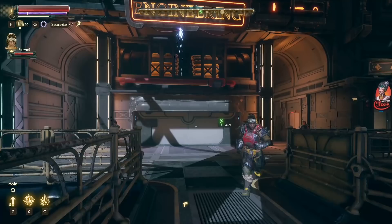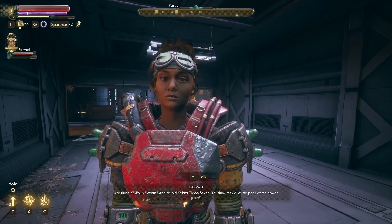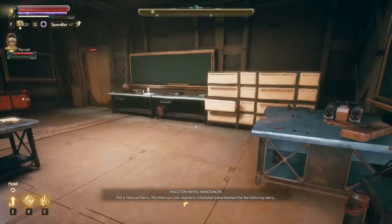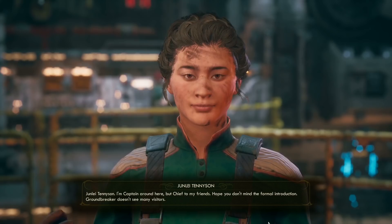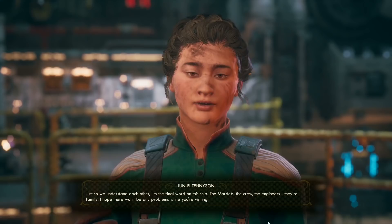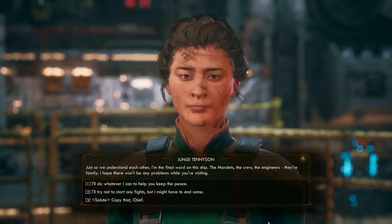It looks like it's really hot in here — there are heat waves in literally every direction. We find Junlei Tennyson. She says she's captain around here, but 'chief' to her friends. Groundbreaker doesn't see many visitors. Nice to meet you — nice place you've got here. 'No it isn't, it's a mess. But it's my mess, so I'll take the compliment.' She asserts that she's the final word on the ship — the crew, the engineers, their family. I hope there won't be any problems while we're visiting. She's asserting dominance over us right now.